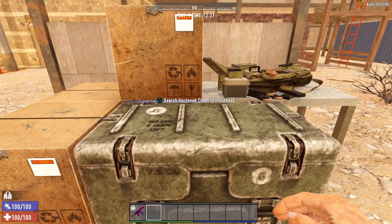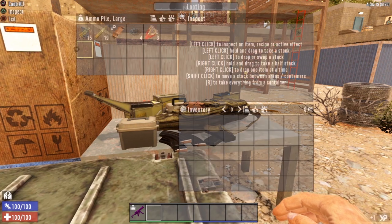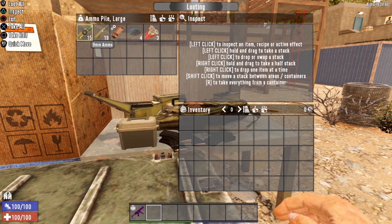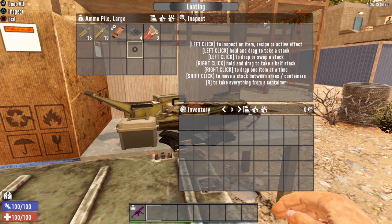This is Tier 0, Level 1 game stage. Start with the ammo pile. One thing I will mention — ammo does not seem to be affected by the tier levels. You will find ammo as well as mods at any tier. The ammunition is not really affected by the loot progression system. So we've got some 9mm, some 7.62s, some shotgun shells, some blunderbuss, and a mod.